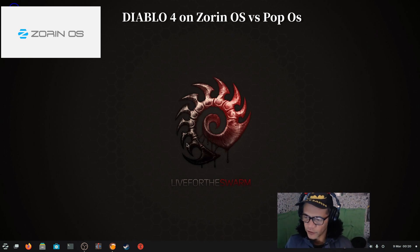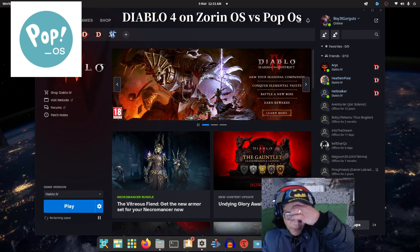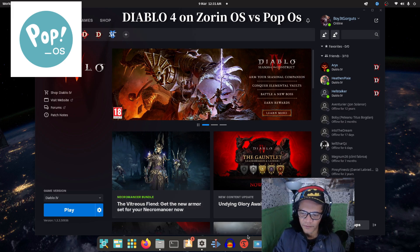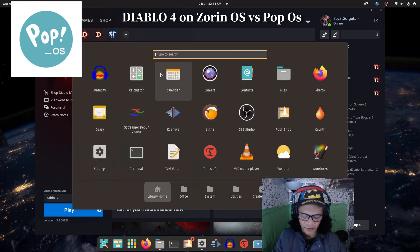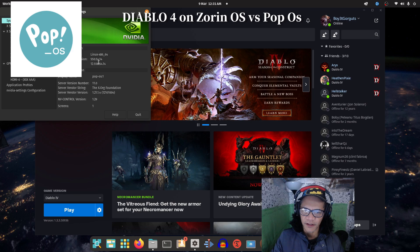Okay, let's get out of here. I'm going to go to the other hard drive where Pop OS is installed, just to show you that it's running on another Nvidia driver. Hello, so I'm on Pop OS again. Let's look up the Nvidia driver — it's 550.54.14, which is a newer driver, unlike Zorin OS where it was 535.